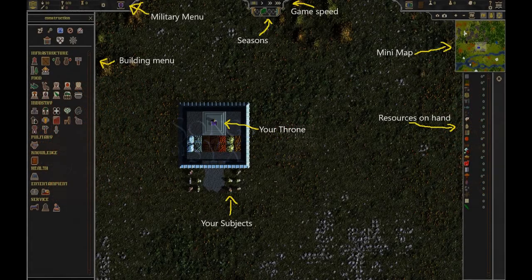I'm Lord Dundar and I'm gonna give you a little overview. This is your main game menu. You can see you have resources in the building, as well as the seasons, game speed, and a mini-map here.